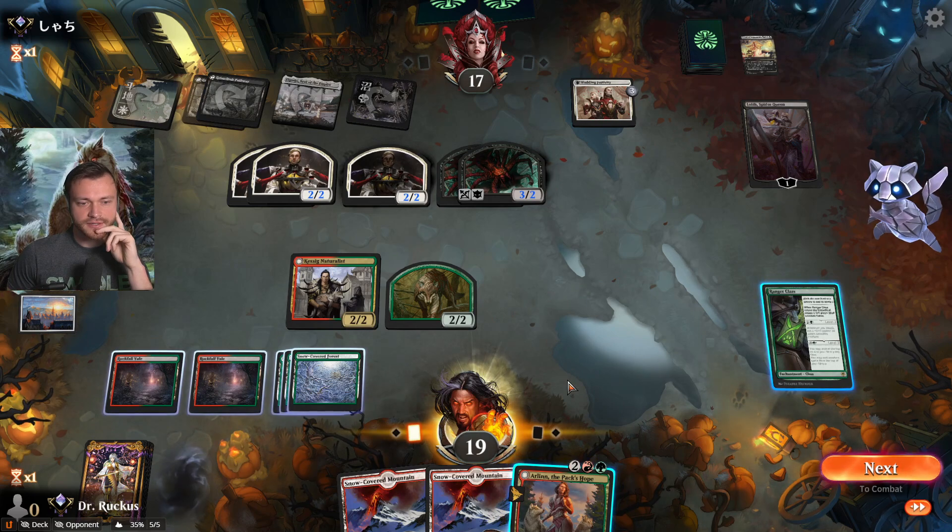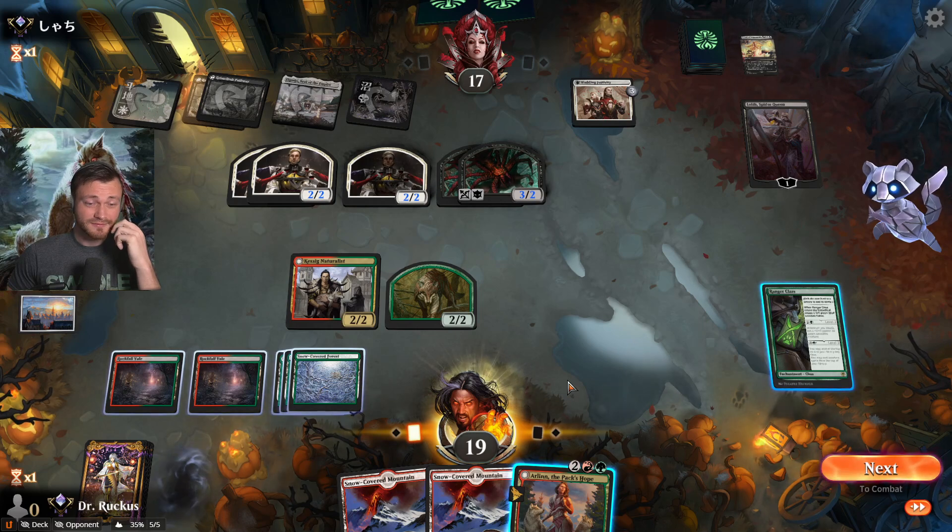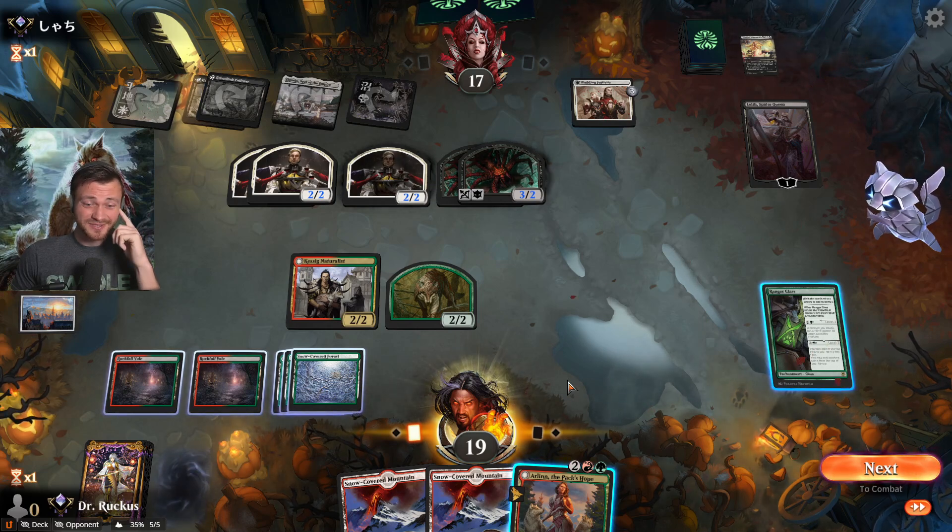They'll definitely just attack right into us and pick off Arlin. Honestly a better strategy might be to try to level up Ranger Class — if we attack with the Naturalists we can level up Ranger Class twice.